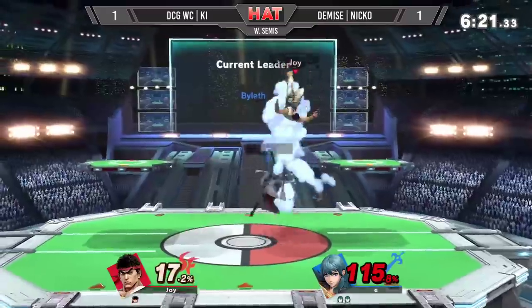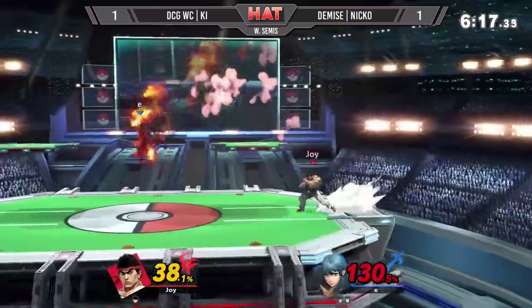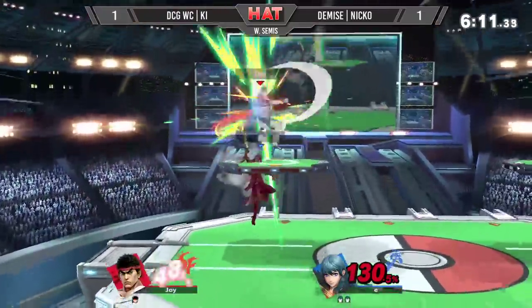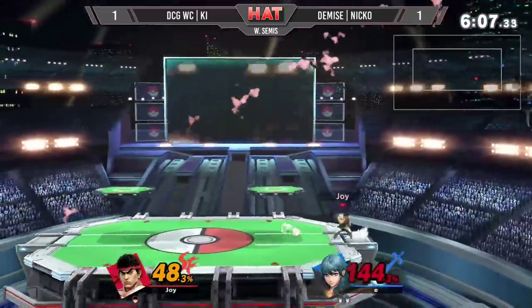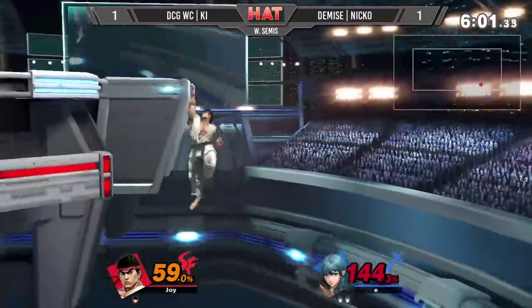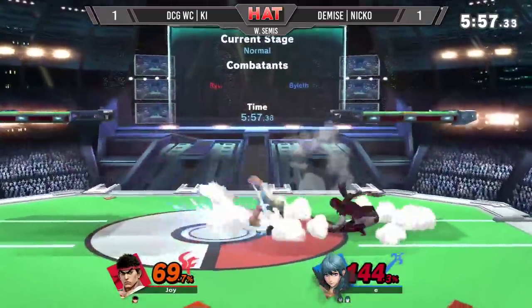Niko about to take game three — he was able to keep the pressure on from that one edge guard opportunity. That was unbelievable. Niko hits Key's story attack. Another edge guard opportunity, but Niko turns around and almost finishes with a Darum on stage for the last stock. That was spicy. Up tilt to Darum — maybe Niko's Byleth is taking too much damage on stage.